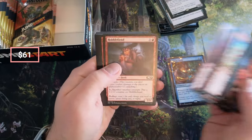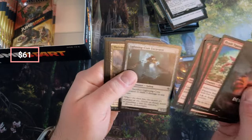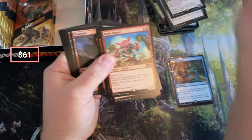Goblins — weird. Maybe the rare kind of changes things up. Pitch Burn, Act of Treason, and Lightning Core. Yeah, odd.